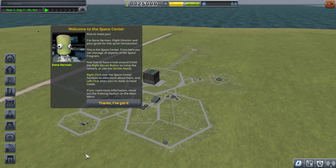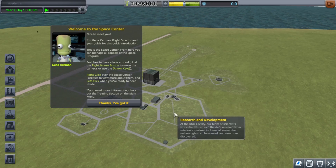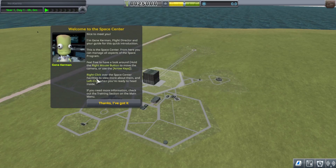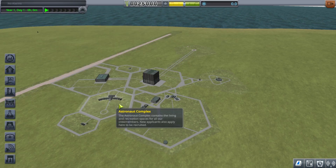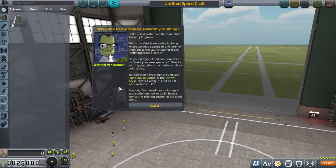Right-click over the space center facilities to find out more about them, and left-click when you're ready to head inside. If you need more information, check out the training section on the main menu. We want to go to the Vehicle Assembly Building — the VAB — to build stuff.